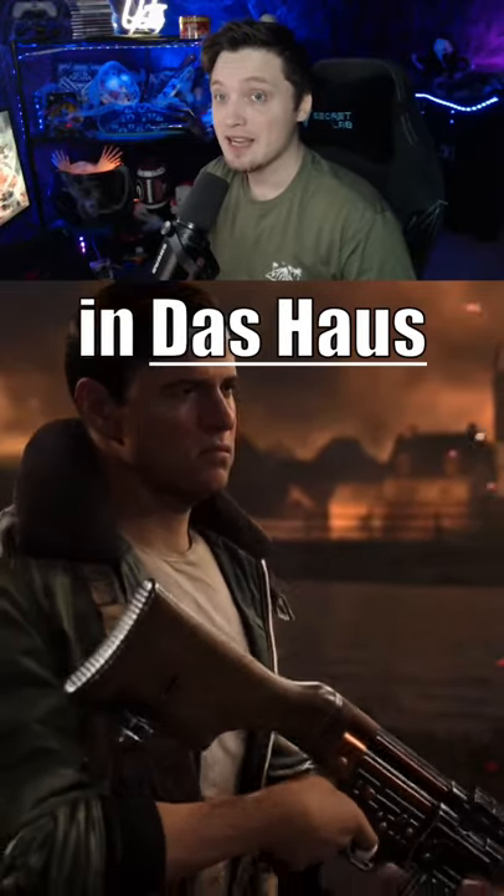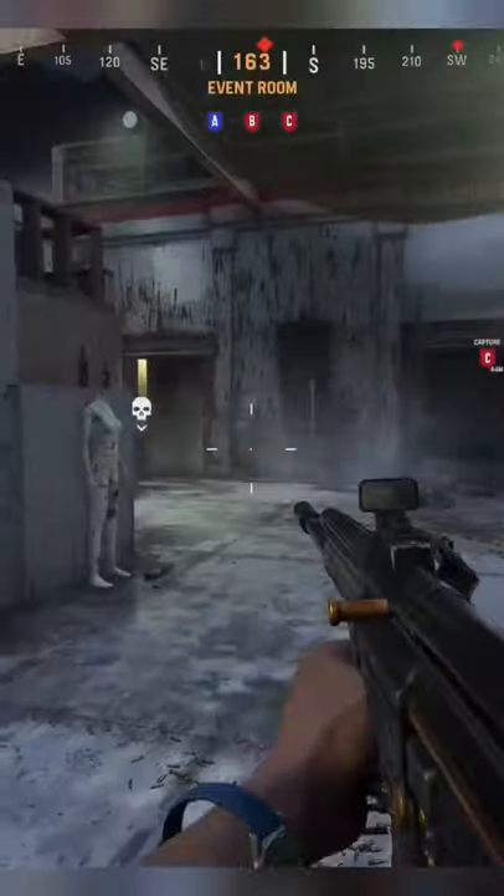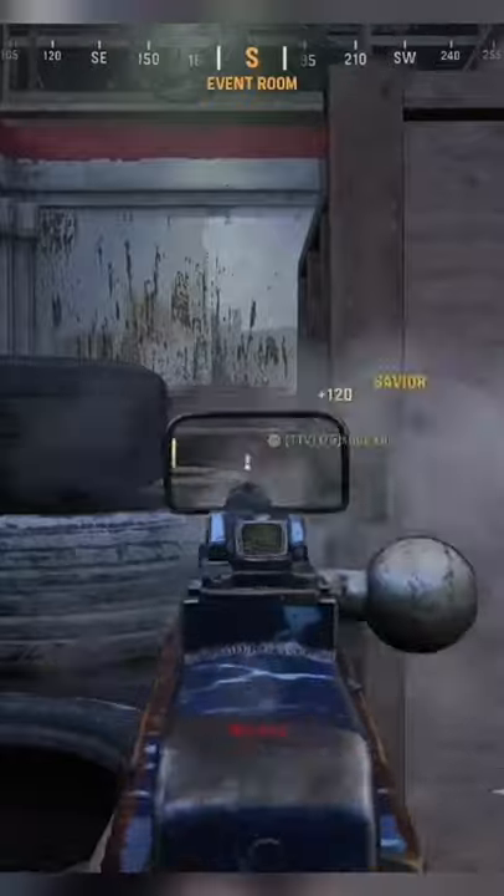I found a secret spot in DOS House that's completely broken in Vanguard. Using the deployable cover tactical equipment, you're going to start at A spawn on the left side. Drop it next to these little tires right here, jump on top of it, and then you're going to have this head peek down the left lane that's absolutely uncontestable, and you're going to be able to farm kills.